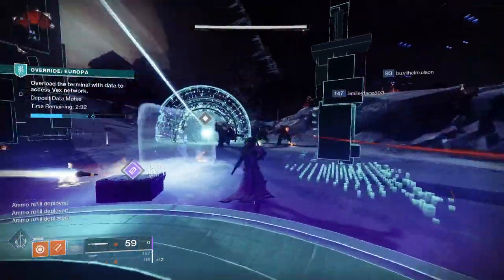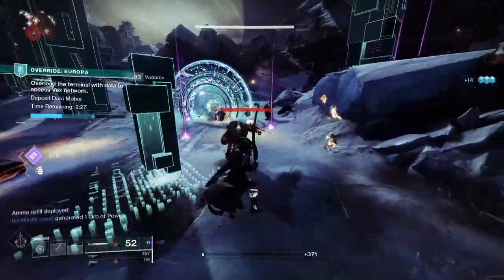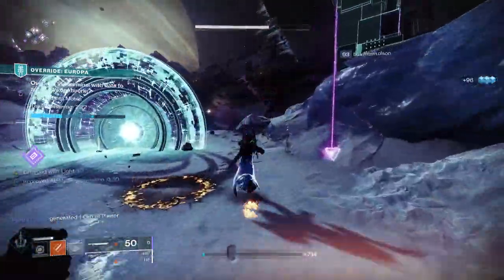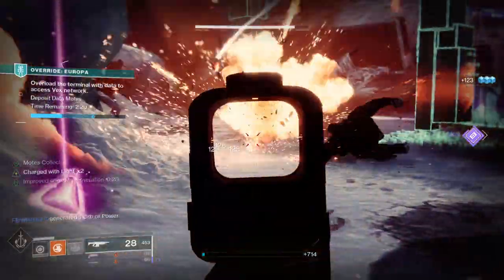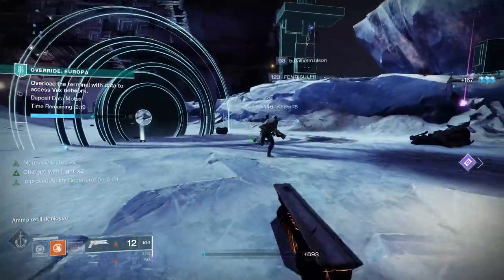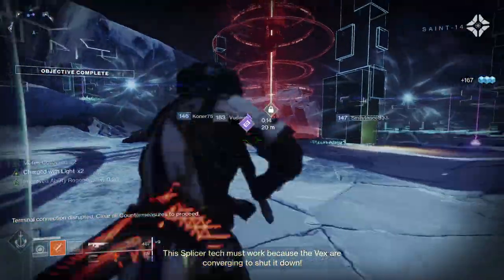As well as the location rotating, the rewards rotate too, with different armor pieces for head, arms, chest, and legs. To check the location and rewards in-game, complete the Lost Sectors on regular difficulty and then check the map — the Legend and Master Lost Sectors are indicated by a blue shield icon.